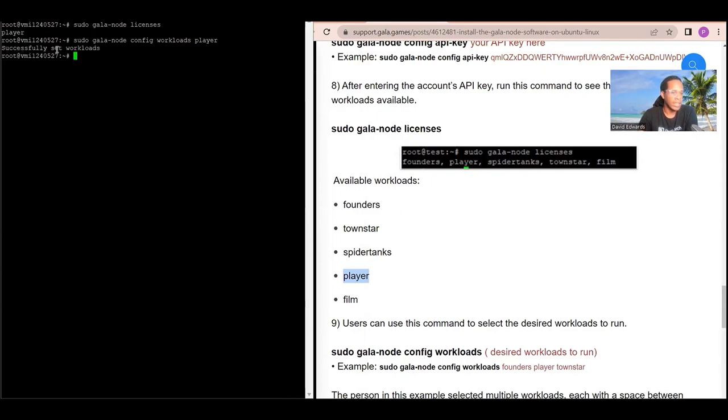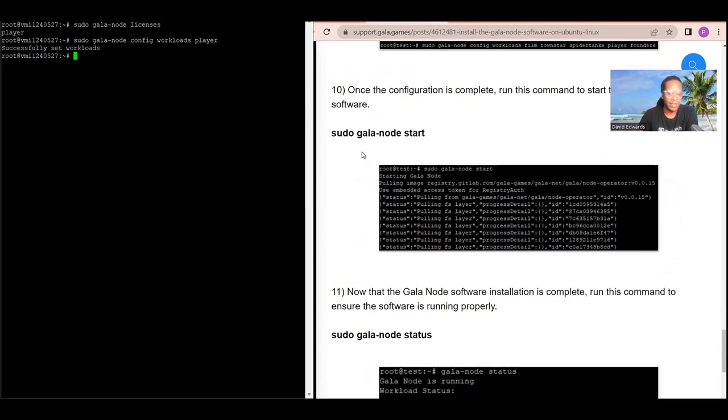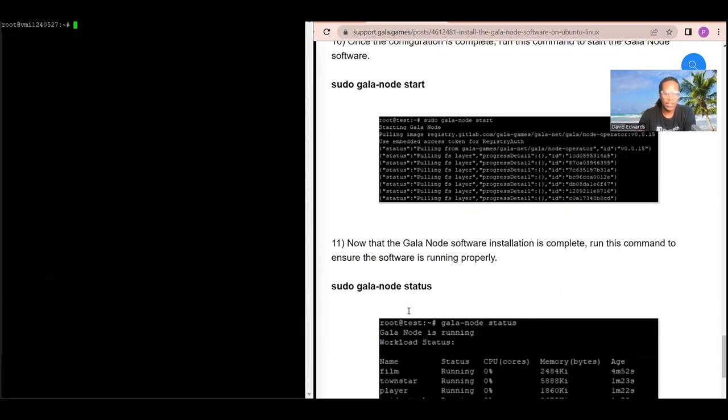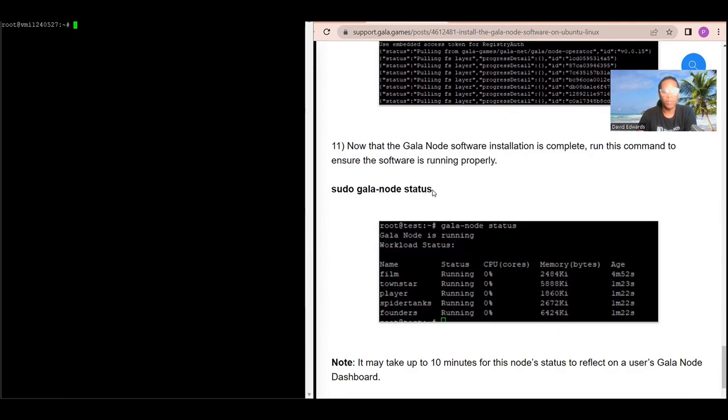Now it's time to start the Gala node. We've downloaded the software, extracted it, and set our workloads. Run the command: sudo gala-node start and press enter. You'll see a message that says gala-node created. Then run: sudo gala-node status to check on your node. I recommend checking the status at least once a week until you're confident your VPS is reliable and your Gala node is staying online and receiving distribution rewards.